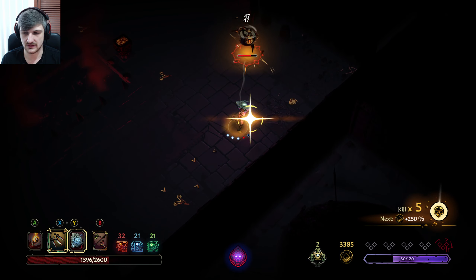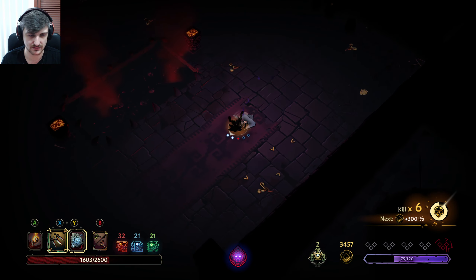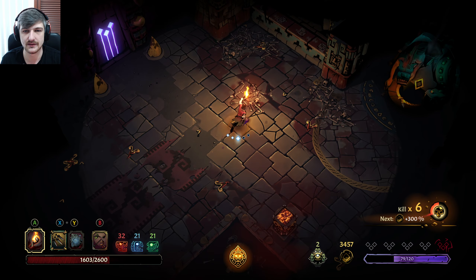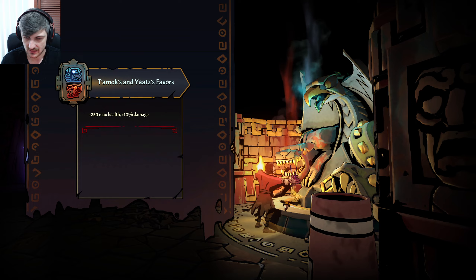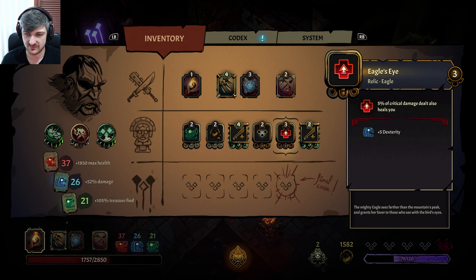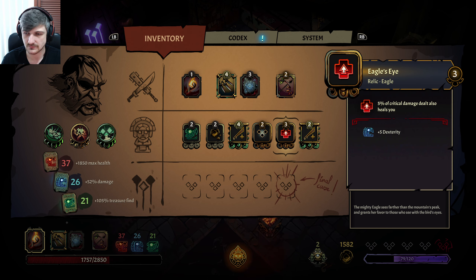Shoot me — there we go, we're going to get you. We got you with a heal as well — greed killed! Greed killed is now grilled. Get grilled son. We want both obviously, we can afford it and it's excellent. 10% damage — always amazing. 52% damage increase. I am very happy with that, we got some good upgrades.